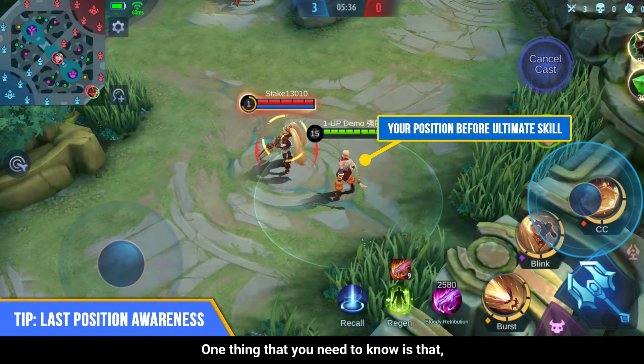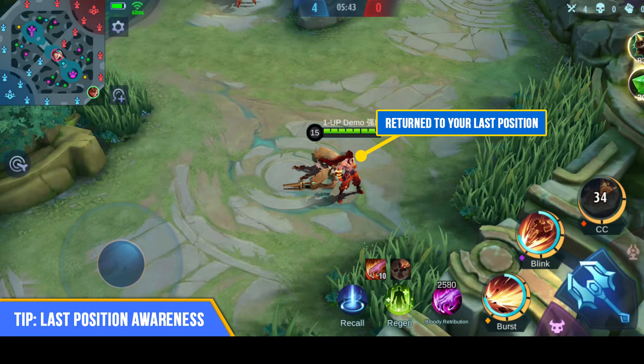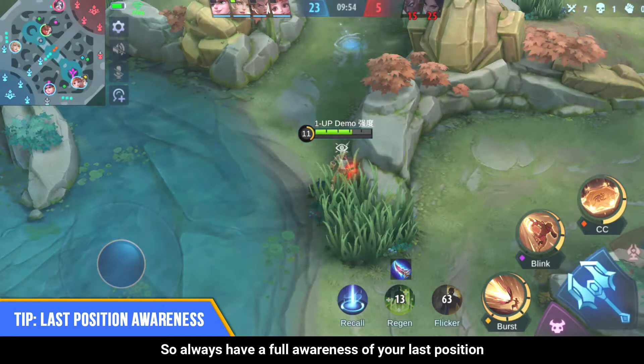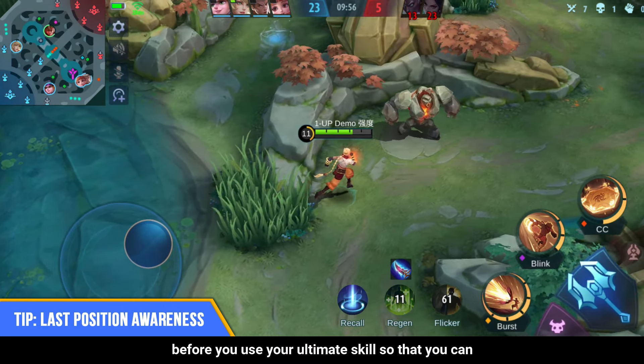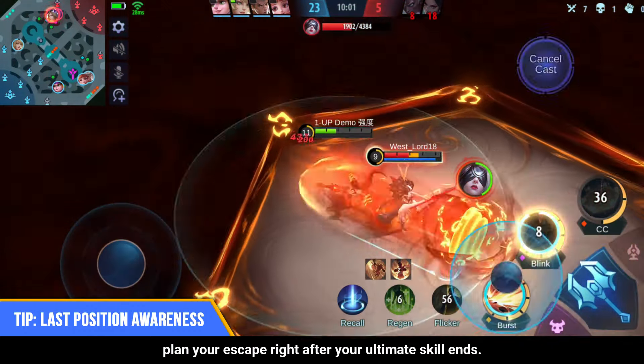One thing you need to know is that you will always return to your last position after your ultimate skill expires. So always be fully aware of your last position before you use your ultimate skill, so that you can plan your escape right after your ultimate skill ends.